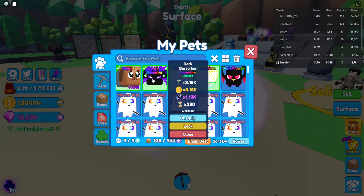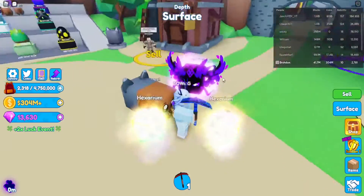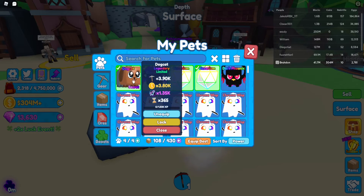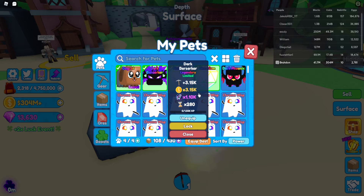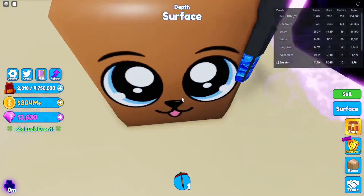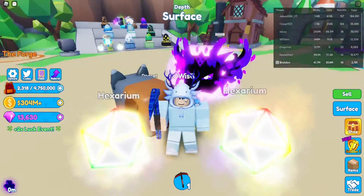Oh my gosh. These things are OP. I got the secret dog cat. There we go — oh my gosh, let's go! Here's the stats: 3.9k, 3.8k for coins, 1.35k for space tokens, and times 365 speed. This one is really pretty good as well. So is this and this. But we actually got the secret — what the heck?! Oh my gosh. So that's gonna do it for today's video. We got super lucky. Hope you guys did enjoy, and yeah, bye.